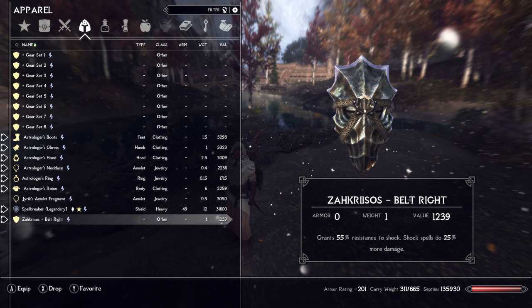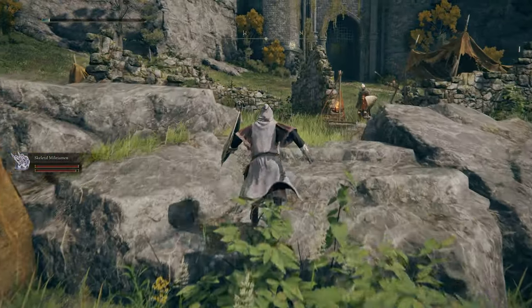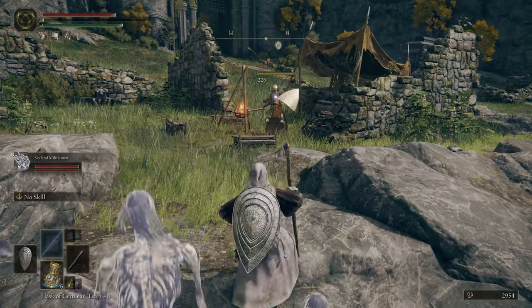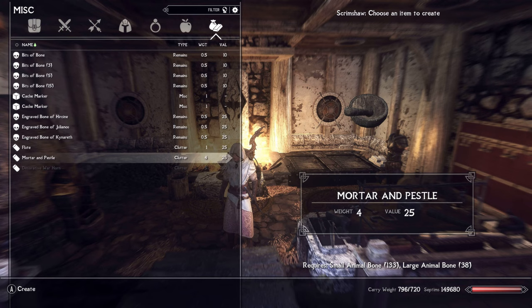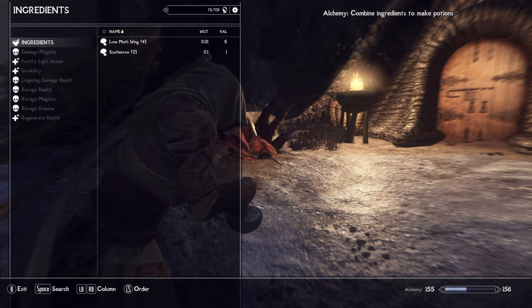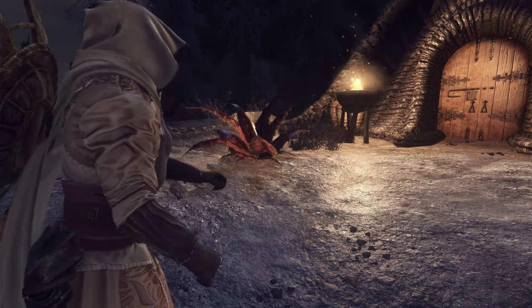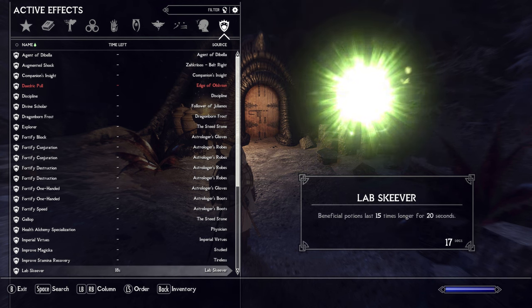That final item in our endgame loadout is Zahkriisos, a dragon priest mask obtained by killing the priest of the same name at the end of the Raven Rock Mine dungeon crawl in Solstheim. It provides 50% resistance to shock and a nice 25% boost to shock effect damage, which also applies to staves. I used the Warmonger's Armory mod to attach this to my belt instead of wearing it on my face for aesthetic reasons. You'll also want to make sure you have some good alchemy gear — a set of gloves, circlet, necklace, and ring all enchanted with a strong Fortify Alchemy effect. Strong fortification potions are essential to this build. You'll also want to grab yourself a Mortar and Pestle from the Hunterborn mod, crafted from animal bones. Using this item allows you to create potions anywhere in the world, and it counts as an alchemy station for the Lab Skeever perk — so any potions taken within 20 seconds will last 15 times longer and be 25% stronger. This is the key piece in making this build viable at Legendary Difficulty, acting as the Flask of Wondrous Physic from Elden Ring.